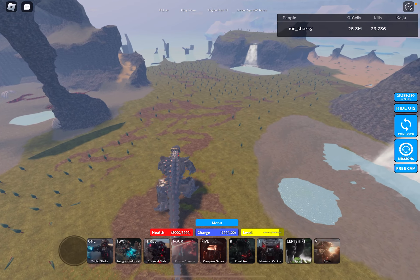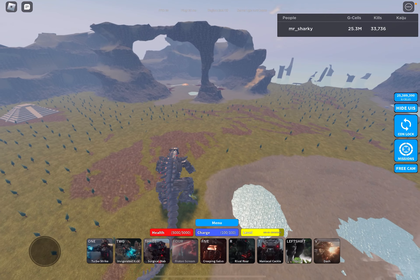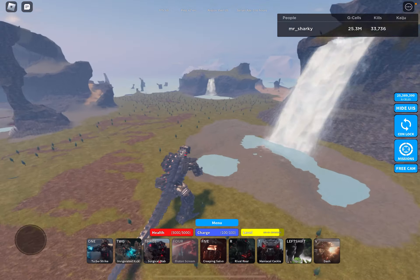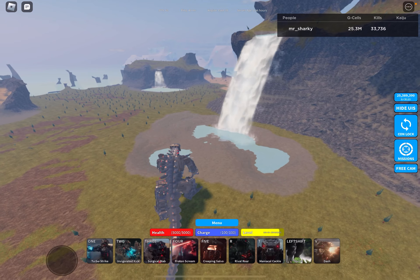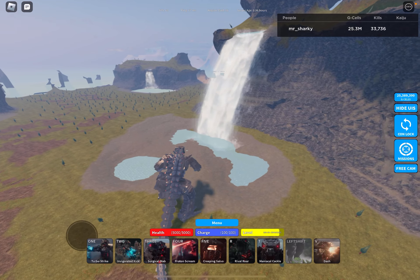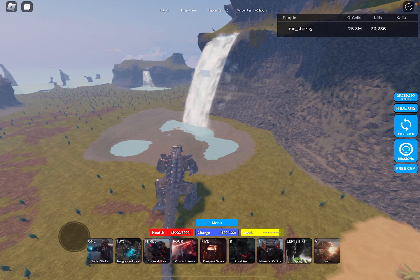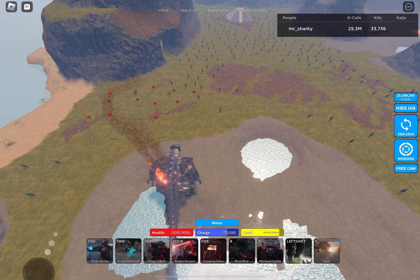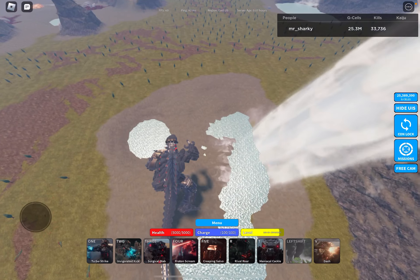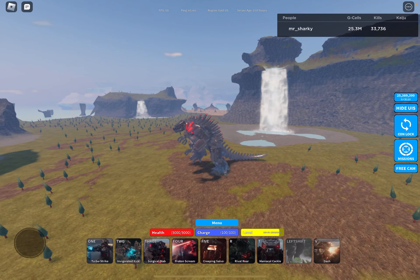The first combo we're going to go over is Invigorated Kick plus Dash. Let's say there's a Kong 2021 or a Godzilla 2021 charging you - they're a full-on head dingus, they're charging you. What I want you to do is either stop walking for a few seconds, stop sprinting, or sprint to get some distance. Then hit V and 2 at the same time. If they're desperate, they're going to walk right into the AVI and they'll get damaged badly because the kick does over 700 damage.